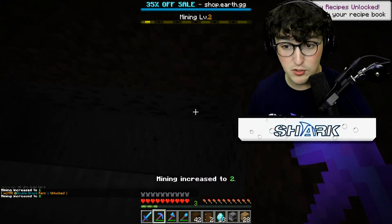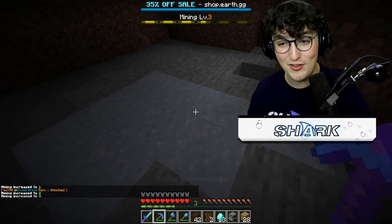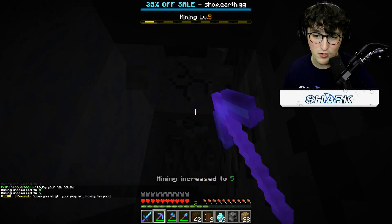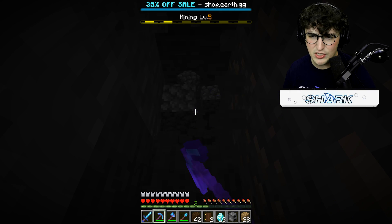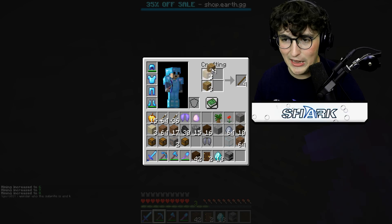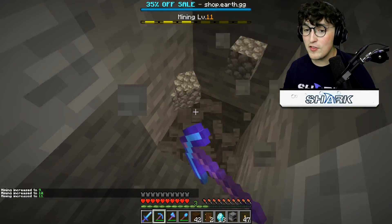I have a lot of OP gear from the kit so I'm very happy about that. I think a mining adventure is necessary when we're on a world like this — you never know what ores we can find. I don't have torches though. I found some iron — and I just got coal so I can craft torches now.